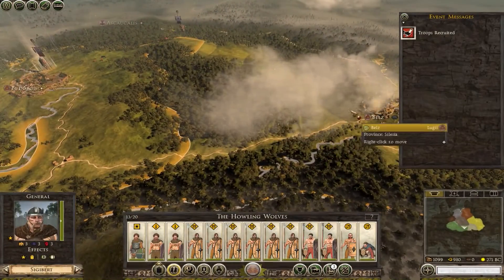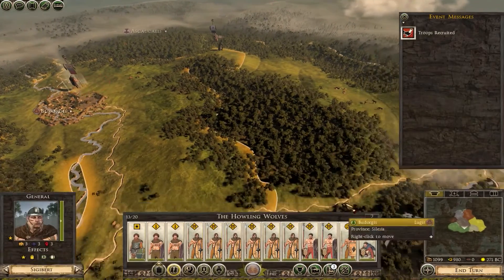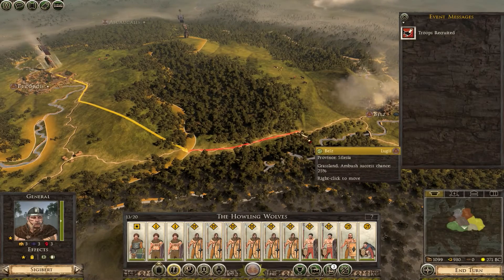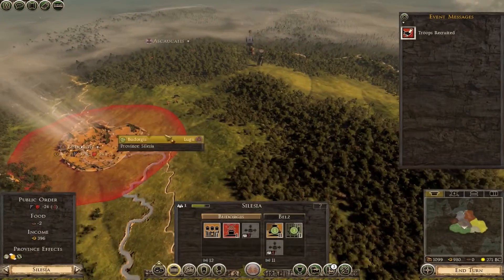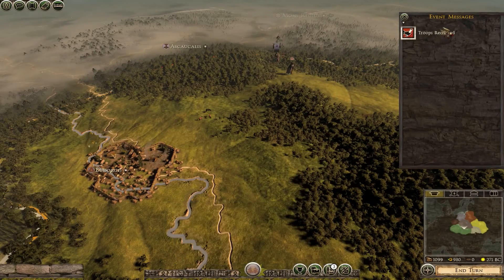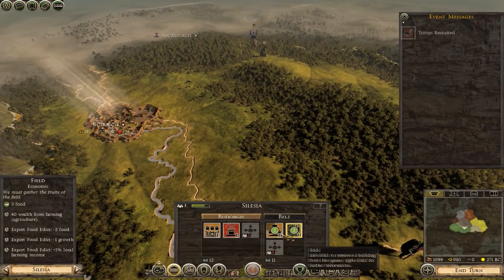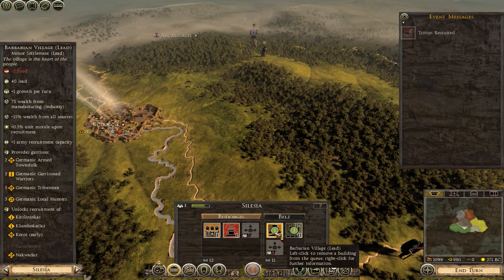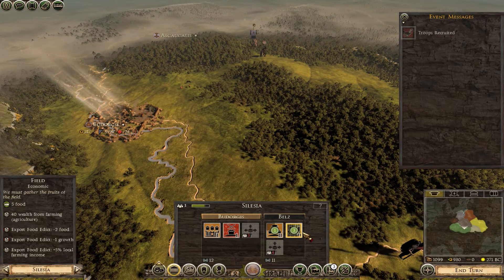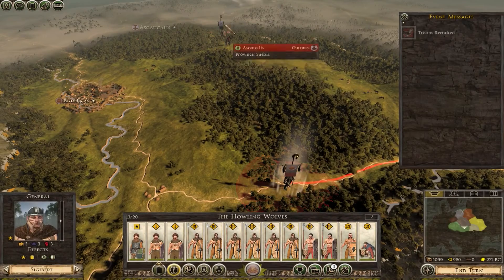That enemy army has 13 units. Garrisons in this mod are reworked and much stronger than in vanilla, which is great. I want to start moving my army toward this walled settlement because it can really defend itself. I recruited another unit but I have no food. The building will give me minus two food for two turns, meaning my garrison will suffer attrition - but it'll be fixed once the food building completes.